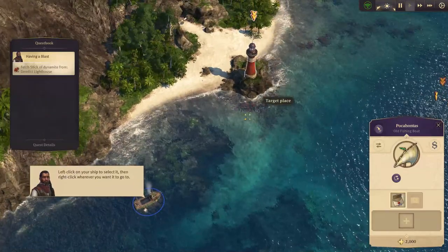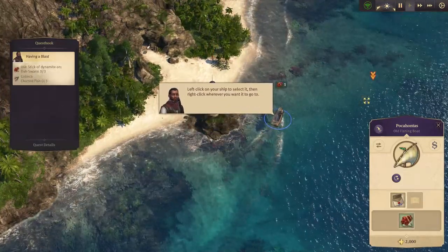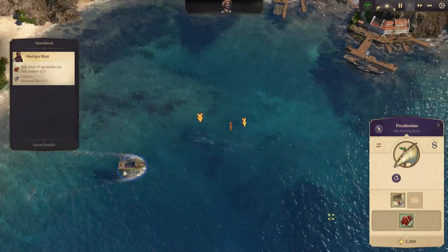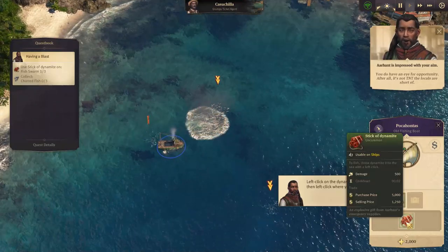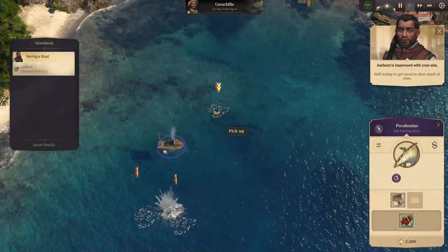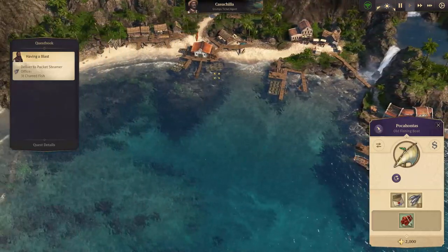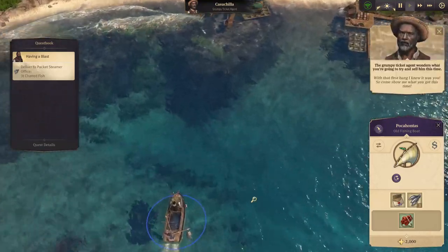We do the dynamite fishing and it works. I notice a symbol and wonder if I've seen it before — maybe in Anno 1404? So we need to get some fish for our people. After the explosion, the companion remarks: 'You do have an eye for opportunity. It's not TNT the locals are short of.' We get all the blistered fish they could ever want, and a merchant trades us tickets for passage on a boat that's leaving soon.